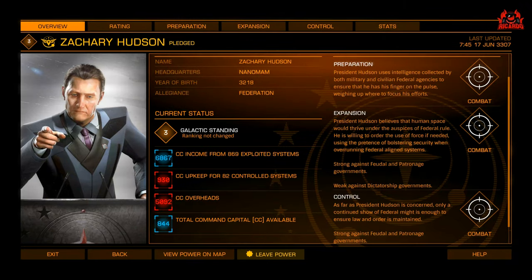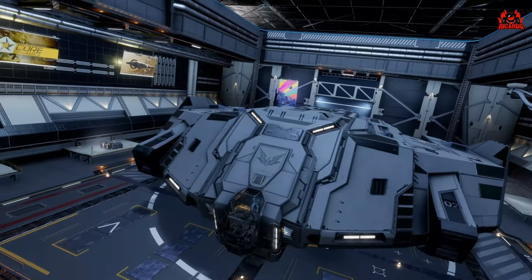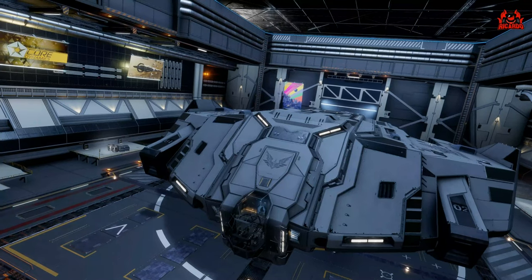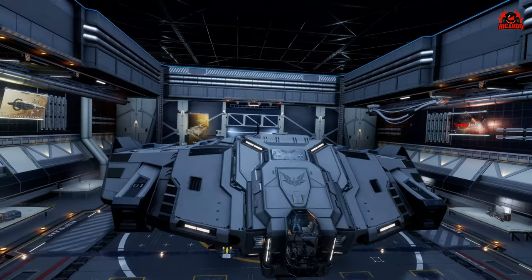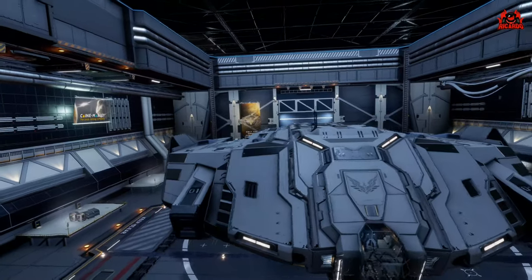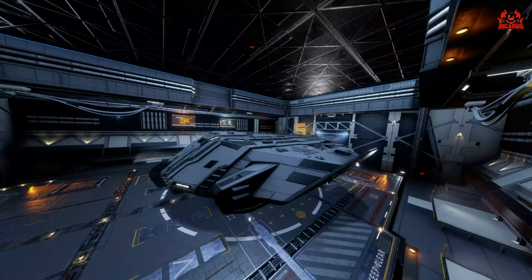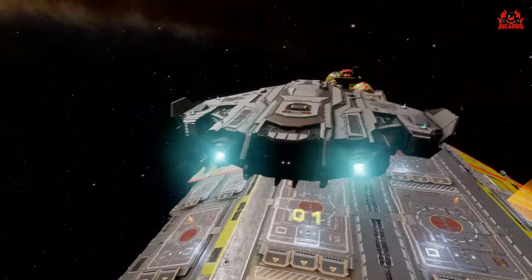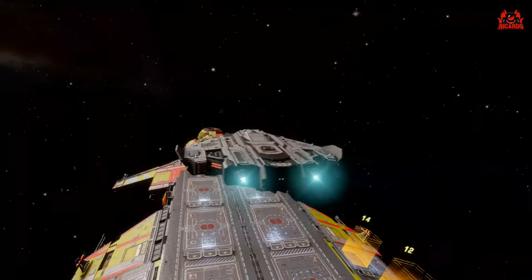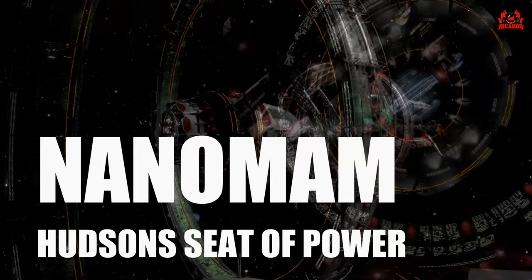For this I'll be using my trusty Type 9, the Fat Badger. It's got more storage space than you can shake a stick at — it'll hold 752 tons of whatever, whether that be political material for Power Play or anything else. It's not particularly heavily armed; it's a workhorse, a carrying ship. I love it specifically for picking up tritium for my fleet carrier and delivering items through Power Play.